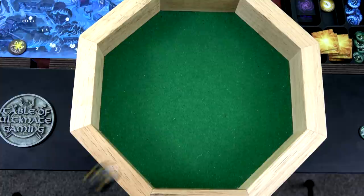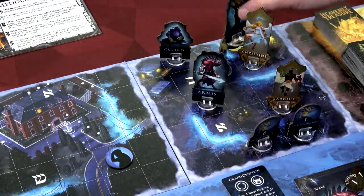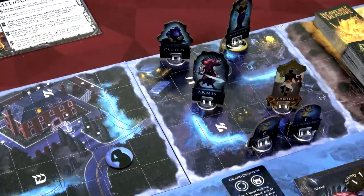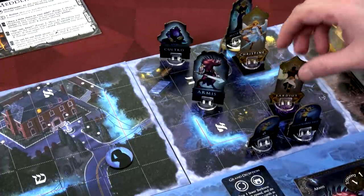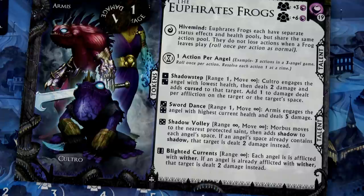The Euphrates Frogs are going to activate. First activation is Number 5, second is Number 6. Number 5 has Shadow Volley - Range Infinite, Move Infinite. Morbis moves to the nearest protected saint, then adds Shadow to each angel's space. If an angel's space already contains Shadow, that target is dealt two damage instead. Morbis moves right over to Christine's saint, which is now contested - if Christine moves away, that saint flips back to the oppressed side. Also, Christine and Sardius are now on Shadow spaces - if you end your turn on these you take a point of damage at the end of your activation. Then we have the Blighted Currents - each angel is afflicted with Wither. If an angel already has Wither, they gain two damage instead. So Christine takes two damage, and Sardius who just got rid of Wither gains Wither again.